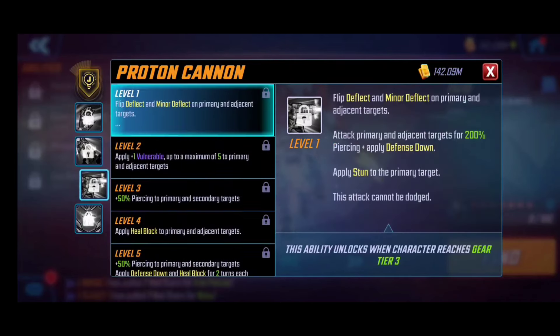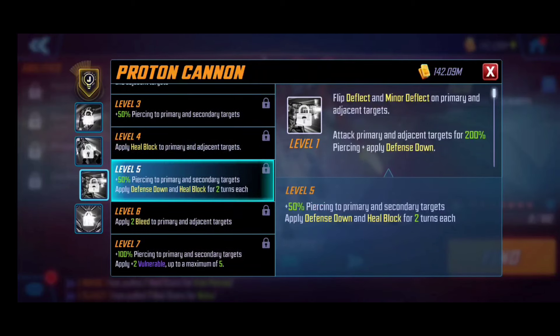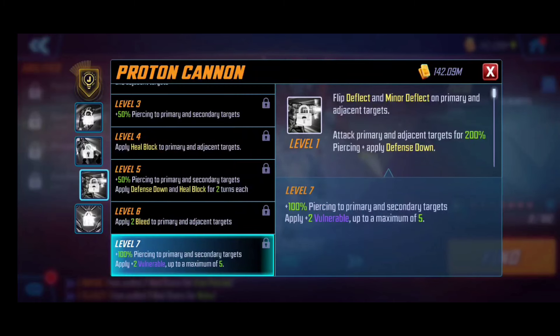His ultimate, Proton Cannon, flips deflect and minor deflect on primary and adjacent targets — lots of value in War. There's a notable stun, this attack cannot be dodged, and he applies vulnerable up to a maximum of five times. Heal block, defense down, and bleed are also applied at level six. With the T4 it's plus two vulnerable up to a maximum of five times, lasting two full turns. This is such a dangerous character, and having inherent vulnerables means he can double-dip with a striker ISO-8 on those assists.